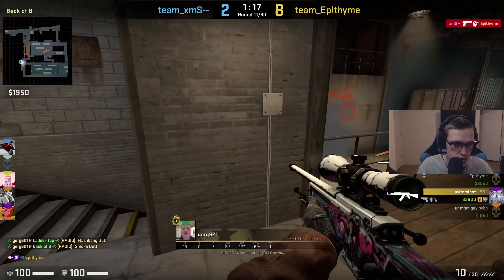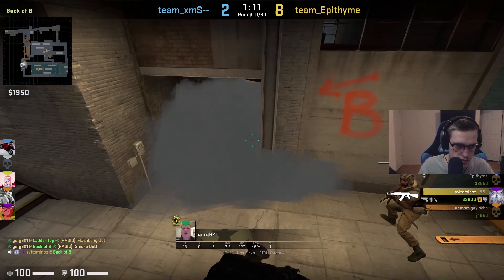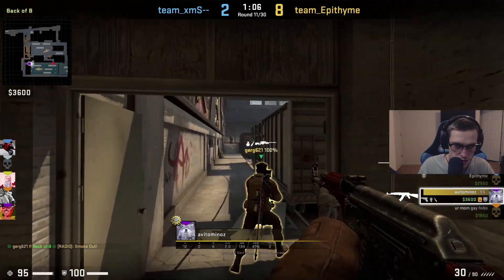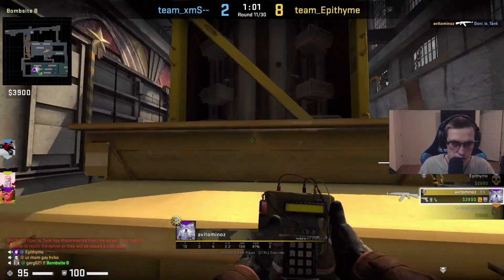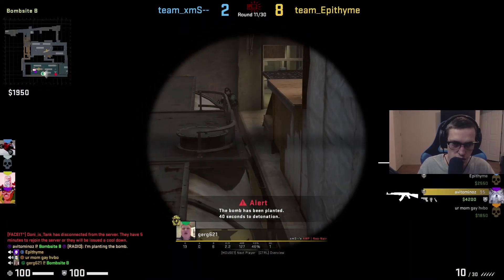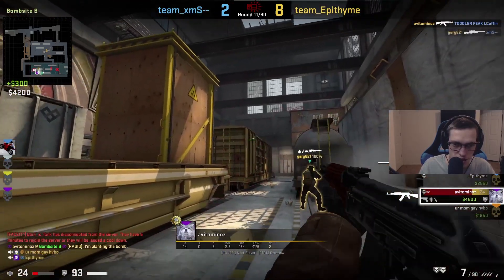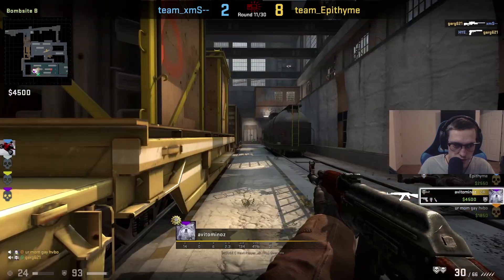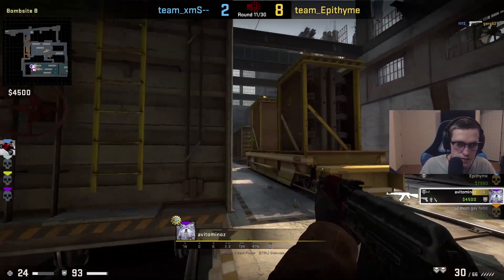One Z. Got to be careful here. He planted B — one's on bomb. I'm just going to rotate. I'm going to be upper. I think they might think it's planted A. Last guy was towards CT. Just making sure he's not on site, clearing oil as well. He's probably sitting A. That's a good round — that was a solid plant for my teammate as well.